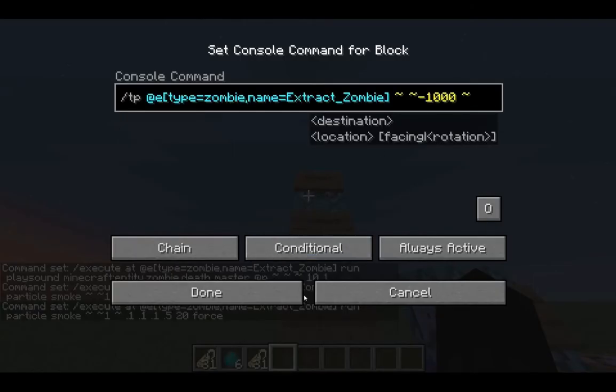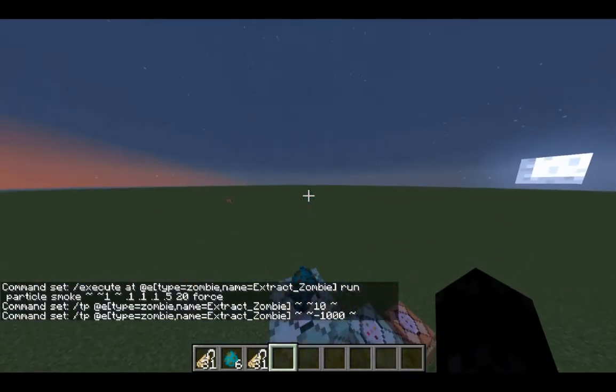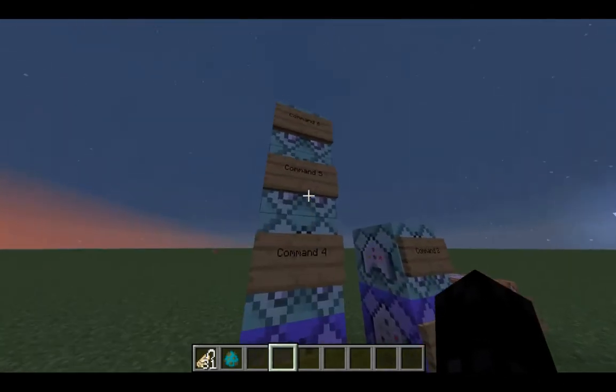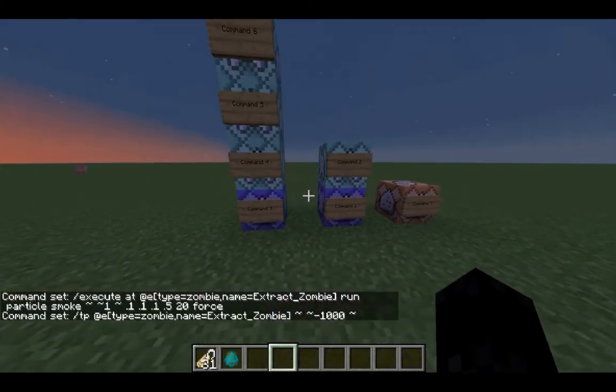Now this is what actually makes the zombie disappear — this command teleports the zombie away. So really it's just teleporting him. If we extract him and only teleport him to somewhere nearby, that happens — you'd see the zombie go somewhere. That's why we want to instantly remove him by doing negative 1000. Make sure you have this set to at least 1000 to be safe, and then you'll be fine. You can customize that as needed.